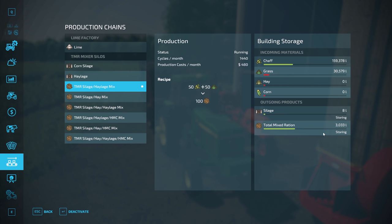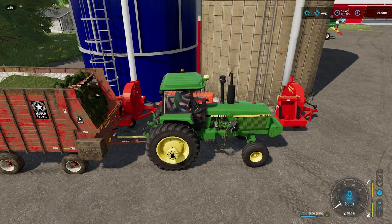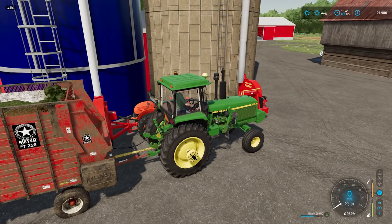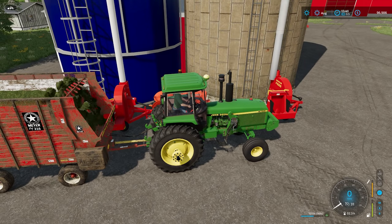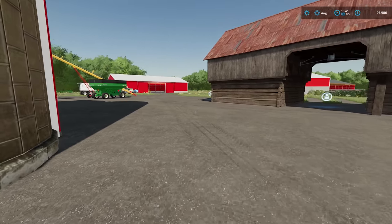We've got over 3,000 liters of TMR running as well which is good. It doesn't look like it holds that much actually, which is interesting. We need to keep an eye on that, but it looks like we're in a position where we could start thinking about sorting the cows out. I can hear some noise over there so I'm just going to head over and make sure everything's alright — it sounds like our heavy equipment might be arriving.